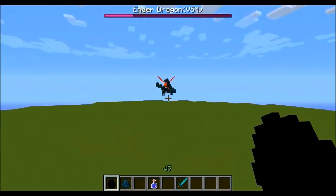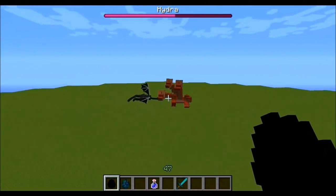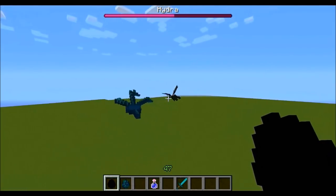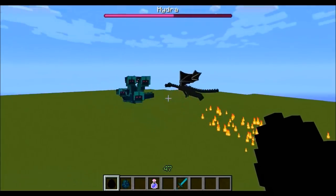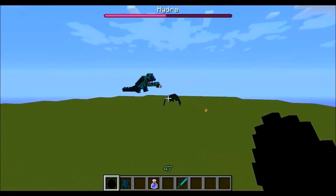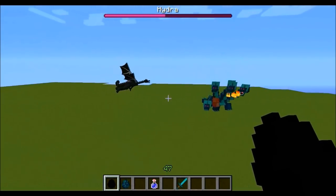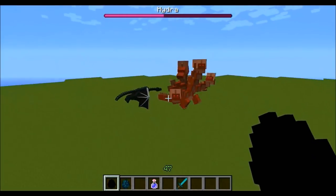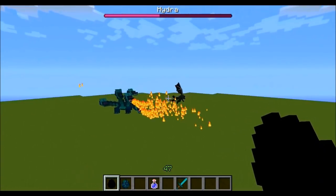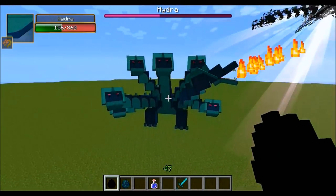Come on Ender Dragon — he's shooting so much fire, the Ender Dragon went way down right there, taking serious damage. He broke another head, meaning more are coming. I feel bad for the Ender Dragon now — every time he gets hit he takes a decent amount of damage. There are way too many heads on the Hydra. Every time the Hydra loses a head, two more replace it, so he gets bigger and more powerful as the battle goes on. He's down to 11 — he's probably going to die any second. And the Hydra finished him off! Both rounds, the Hydra got the Ender Dragon about halfway down.